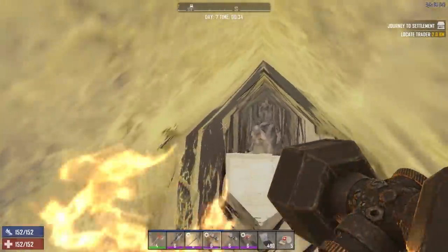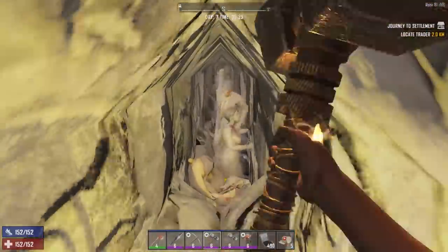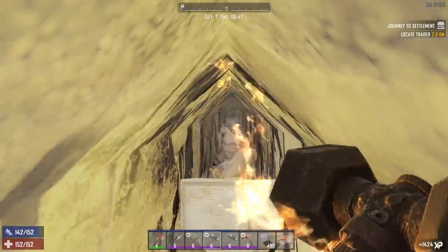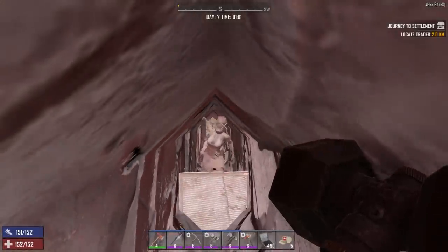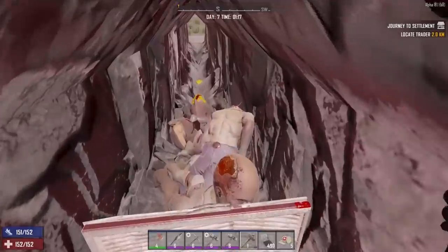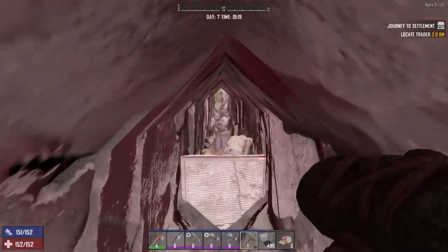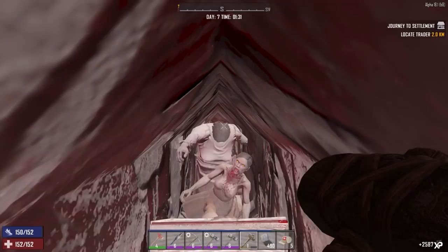I've got a few more hatches left. I'll switch away from the modded one and try a level-one stone sledgehammer — this might actually be better, it's a lot quicker. I love it when their heads explode. They've dug a zigzag pattern. And there it goes — I got halfway through the horde night before it crashed.